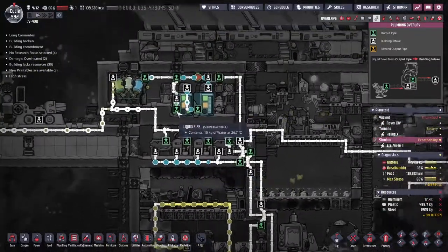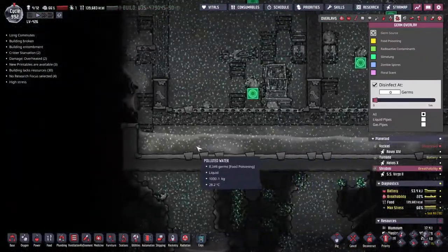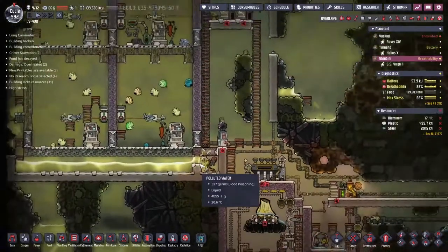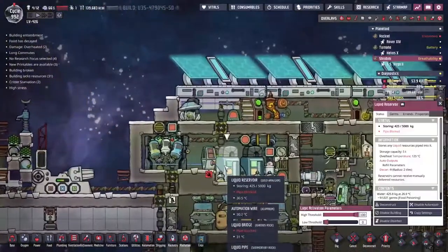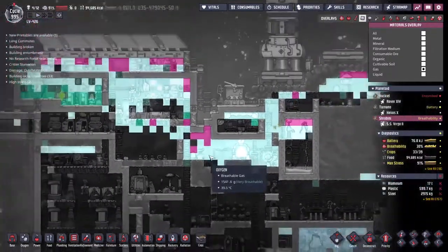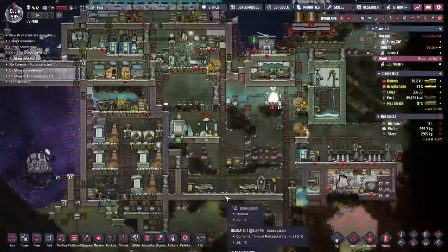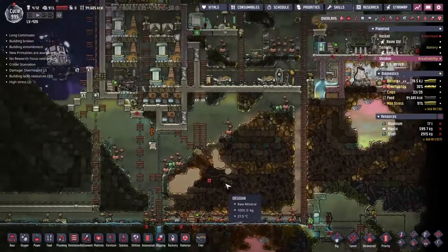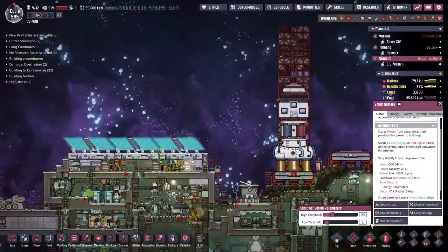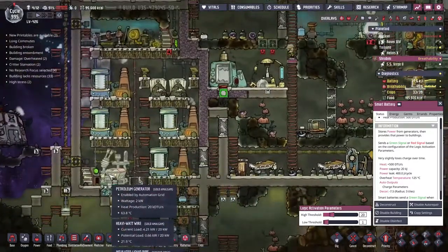Once the meat has been harvested we'll drop back over to Shirubi to see how the water is doing. We've got some water in the liquid pipes — it's going through for more cleaning. I'm happy with this. To be fair, where we're getting all our water from is full of food poisoning — I suppose I should have expected that. Oxygen is flowing again, and just in time — 91 stress. Unbelievable.